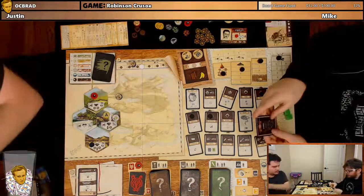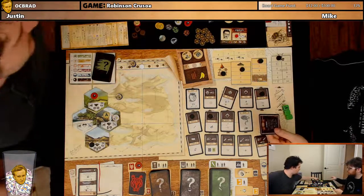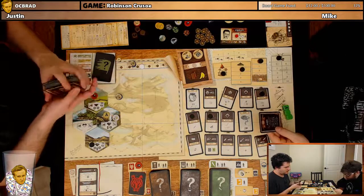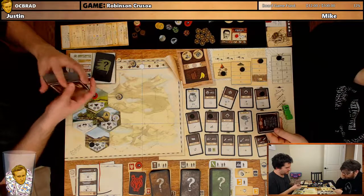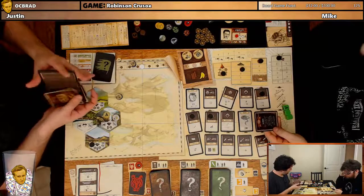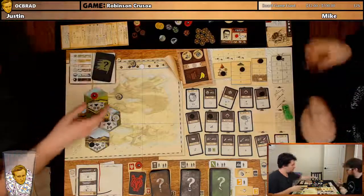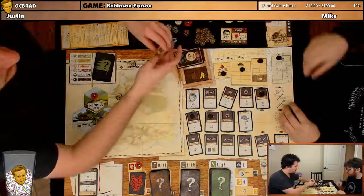Treasure: 'A Barrel — You can't believe your eyes and it's still in good condition. What's inside? A miracle? Wine? Keep this card. Use once during a night phase — each player can heal one wound. After use, you can store up to two food on this card, and this food does not perish during the night phase.' Sick — it's a barrel! We haven't officially received it yet though, right?